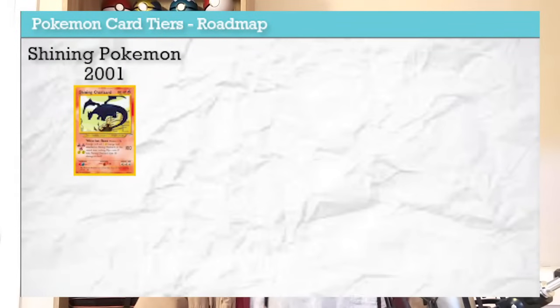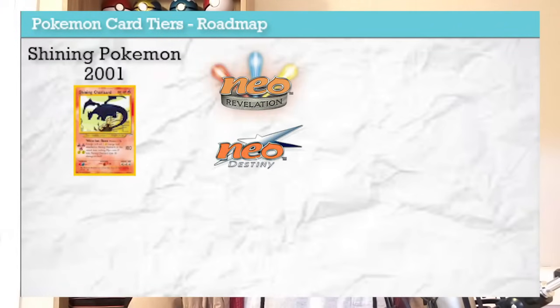Our first new tier of Pokemon card was technically the shining Pokemon that came out with Neo Destiny and Neo Revelation, in 2001 in the English set. A shining Pokemon is one that inhabits a different color scheme — a shiny variant. We don't know why it doesn't matter; it's a fun opportunity for the artists to get a little weird.